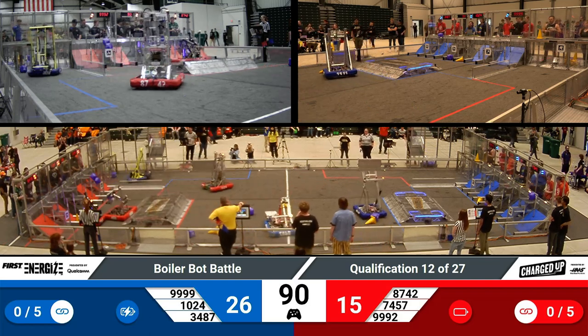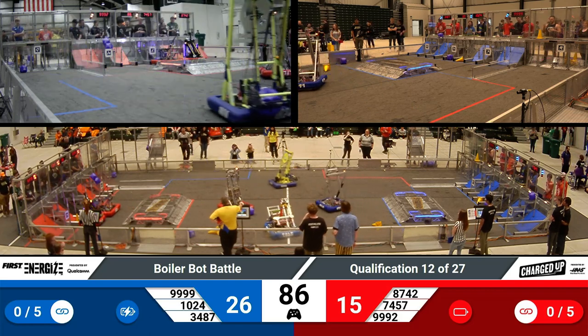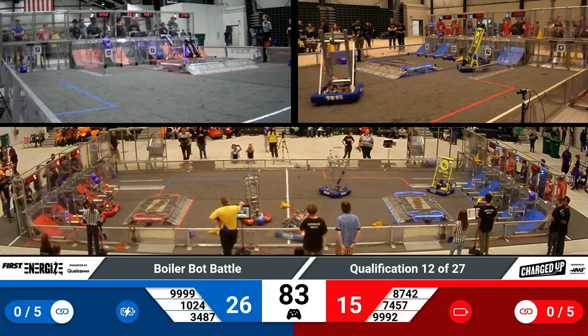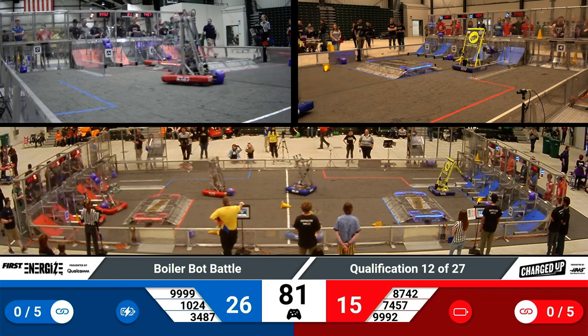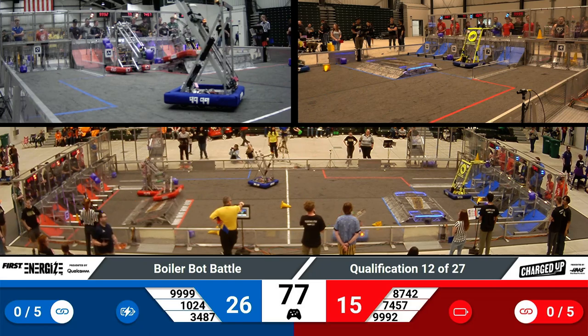34-87 is lining up for this cube on the ground, but 87-42 looks like they've come back alive and they're going to take it from them. 10-24 is reaching up high to score on the high node with a cube.